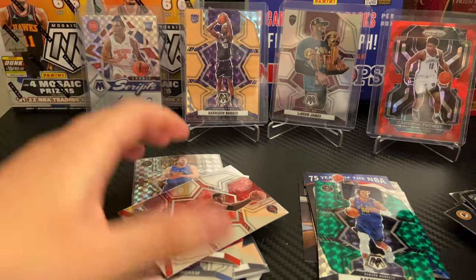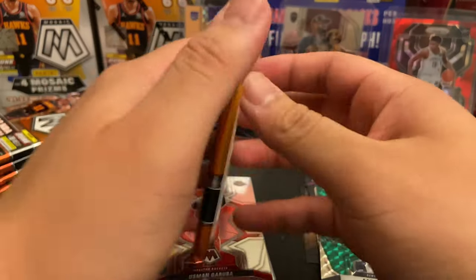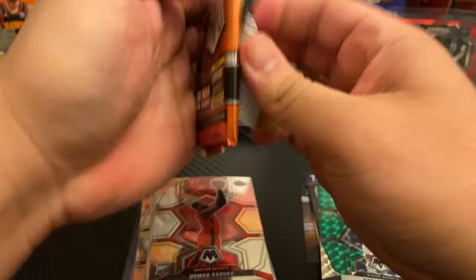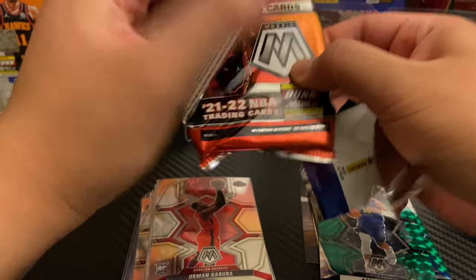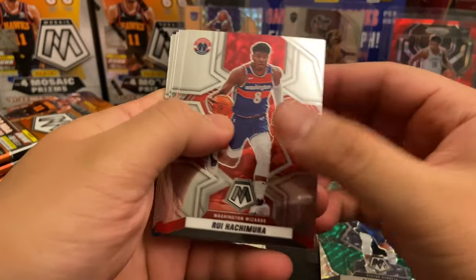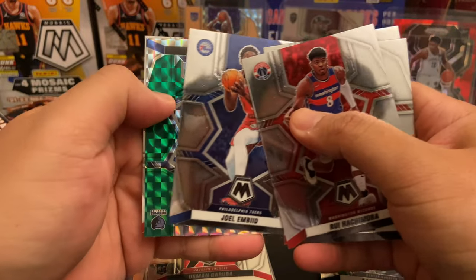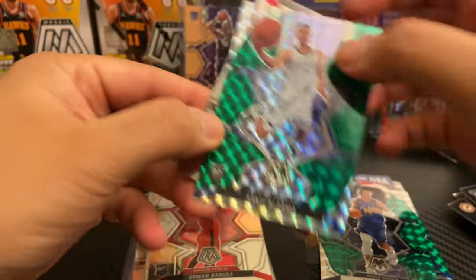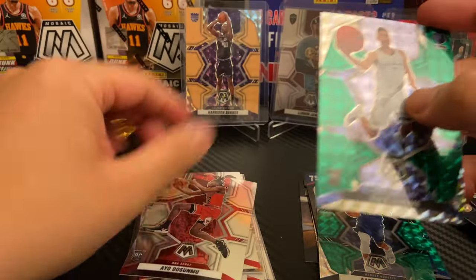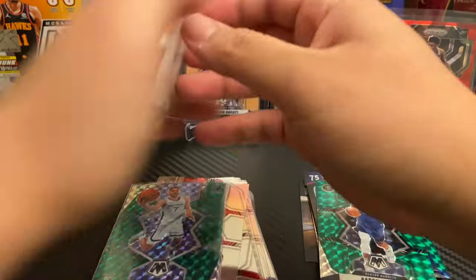Go ahead and put that right there — last pack, mojo for real. Alright, blaster number two, pack number one. I've opened two blasters of Mosaic and I got a Fluorescent numbered to 25 and a rookie auto — Mosaic is kind of juicy. I would have wished that was Cade Cunningham. Nazir Little, LaMelo, Joellen B — first one is Santi Aldama, nice! And Ayo Dosunmu and an NBA Debut. Going to sleeve up this Santi — solid big man for the Grizzlies.